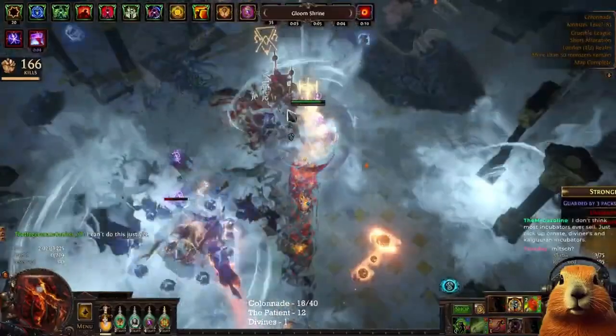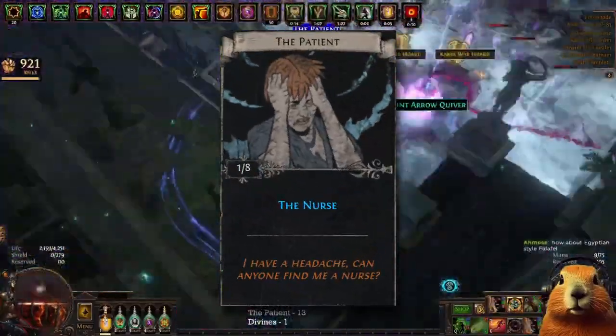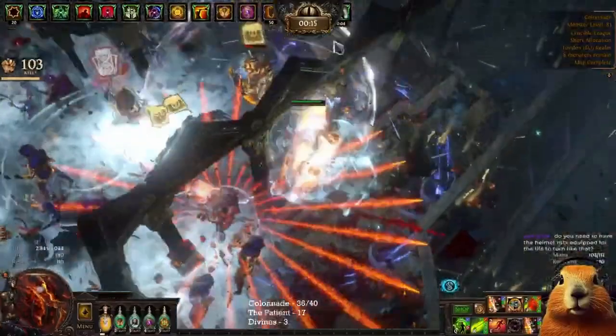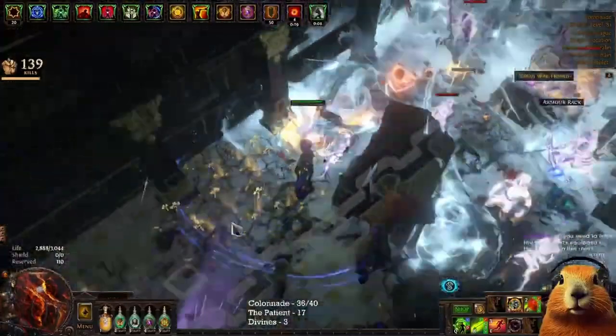The map I chose for this project was Colonnade because it drops the patient card which is over 50 chaos, and just one card covers the investment for a map. Another reason for choosing Colonnade is that the map layout goes better with bridge and legion than Promenade, for example.